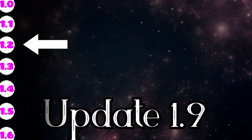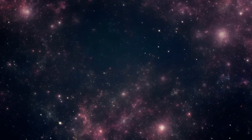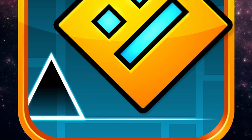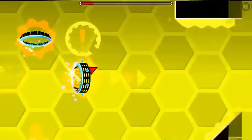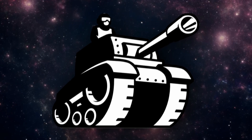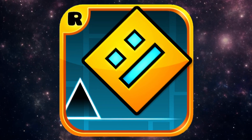Update 1.9 was definitely the biggest update yet, as not only it had taken another three months, but several additional small updates were added. Firstly, in Update 1.9, two new levels called Blast Processing and Theory of Everything 2 were launched, a new game mode called The Wave, and a new music system from Newgrounds. A backup system, new achievements and colors.